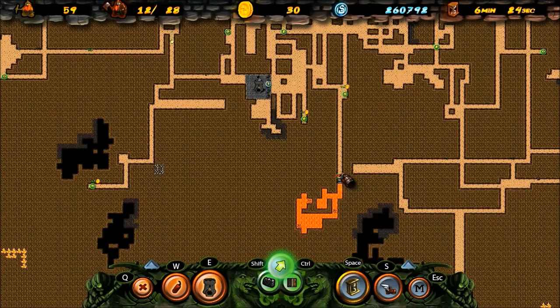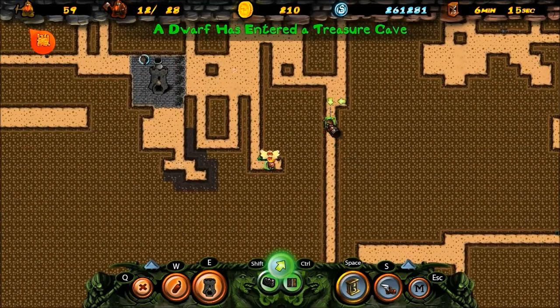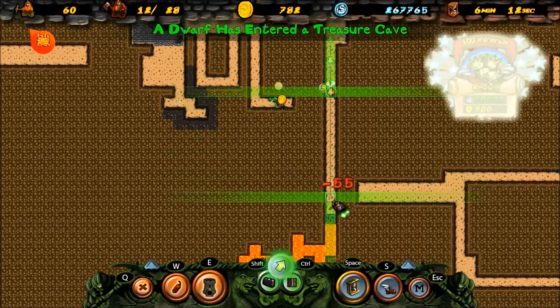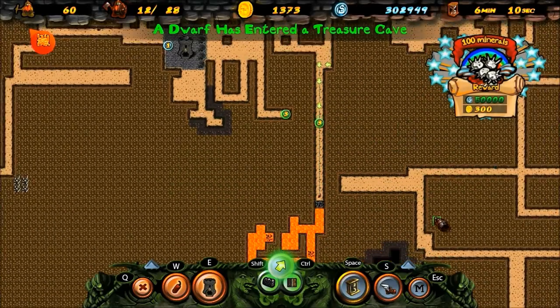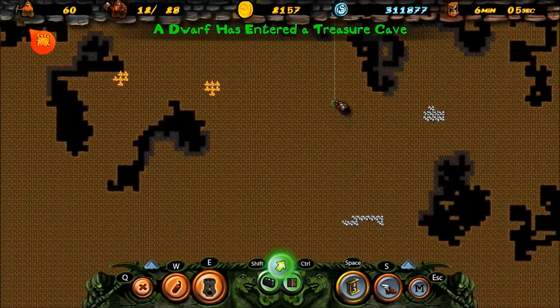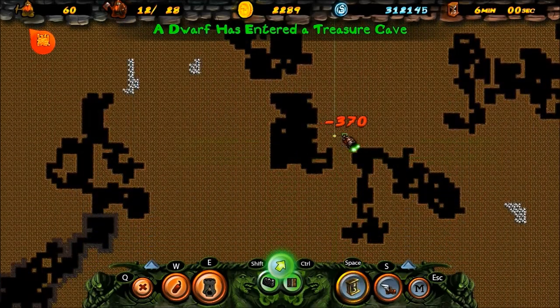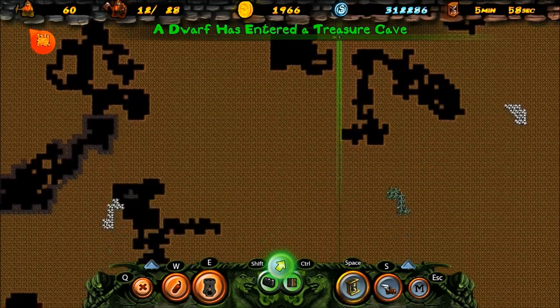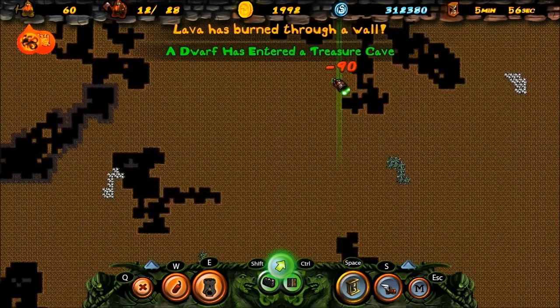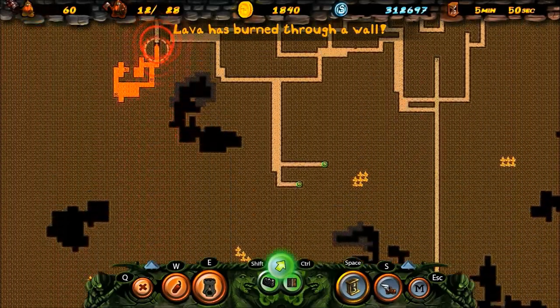Throw down some dynamite. Ooh, treasure cave - that's nice! Send this guy down here - sacrificial lamb again. I have a lot of money so I'm just gonna send him right down here. All the way down here - might be a waste, but there we go.